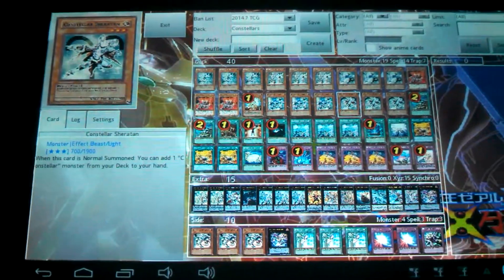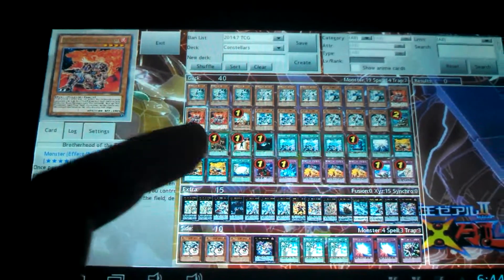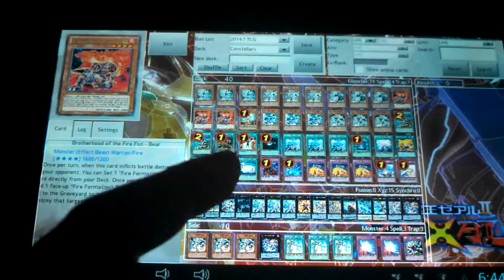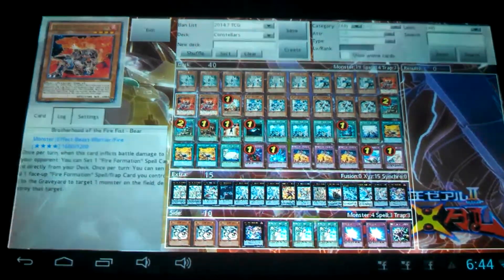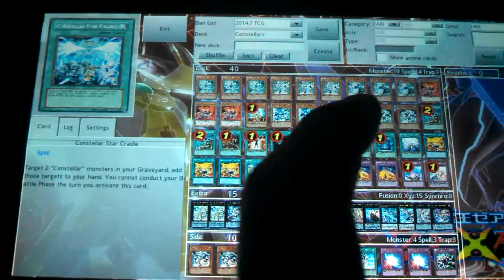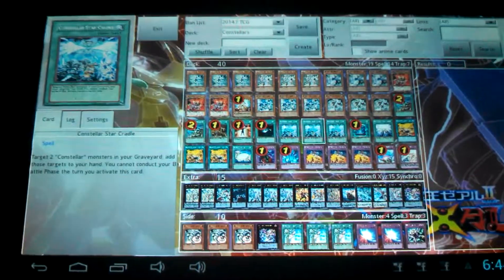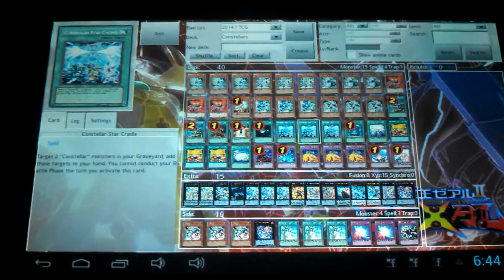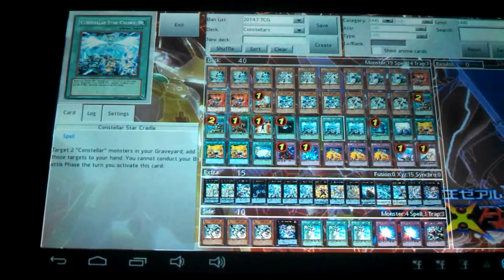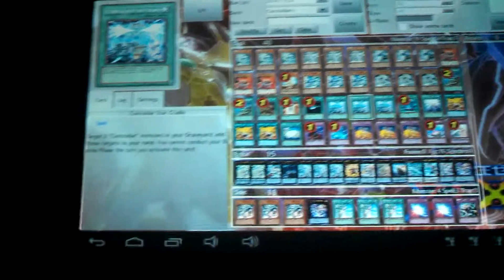Sheraden — you pretty much summon him, and you get a search out for any Constellar. Then you attack, deal damage somehow, and you can get a free Tenki and search the deck for either Kaus or a Bear, because they're Beast Warriors. For Star Cradle, it's pretty much a recycle card to get back two Constellars from your graveyard to your hand, but you cannot attack the turn you use that spell, so you want to be pretty picky on how you use it.